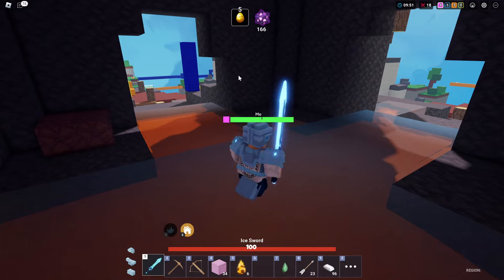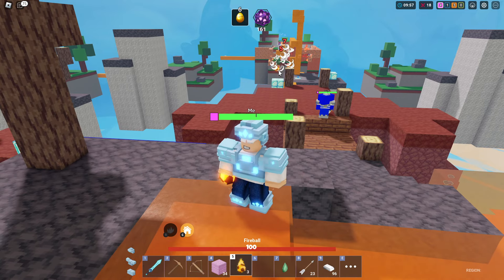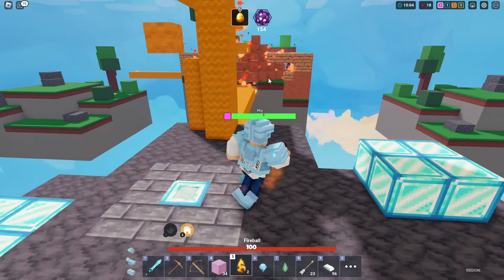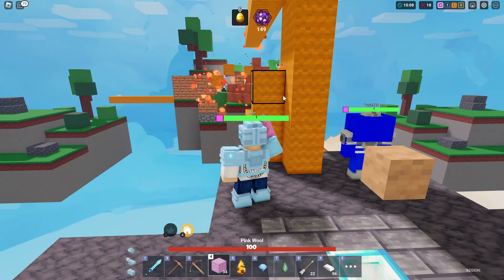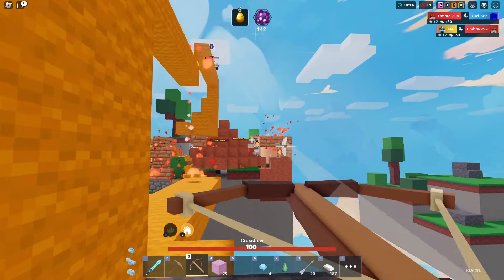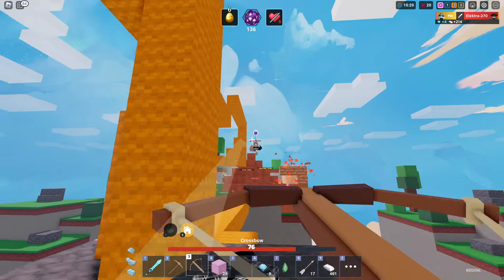Getting a better enchant — life steal three again, are you kidding? Getting another one — execute three, we'll take that. Teleporting over and jumping up. Got the goose — it's time to start pushing in, breaking the walls. Let's go in!